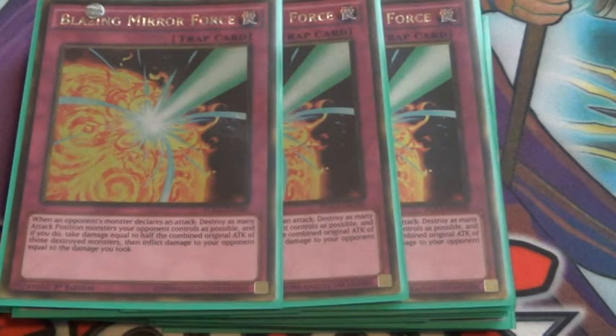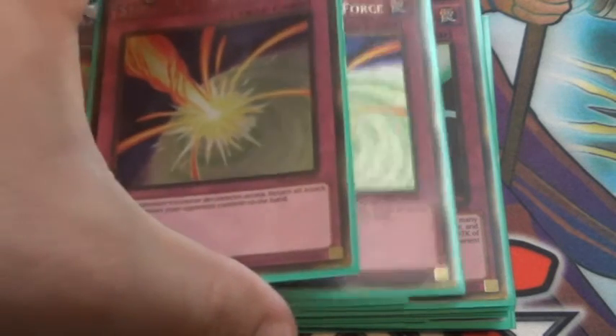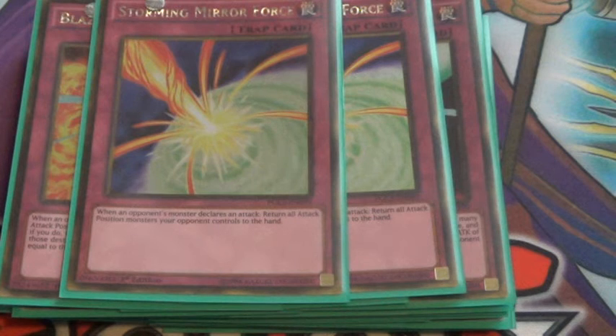Three Blazing Mirror Force — you can also run regular Mirror Force plus some other options like that, which works just as well too. Blazing Mirror Force I've actually won a whole match with. Storming Mirror Force is also just as good — Storming Mirror Force bounces stuff to your opponent's hand, while Blazing Mirror Force destroys it and inflicts damage equal to half the attack of your opponent's monster, which is really quite nice.